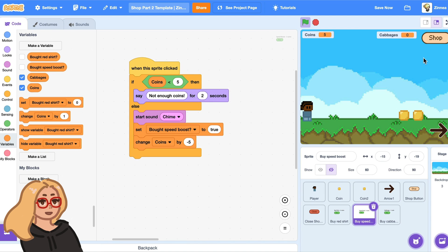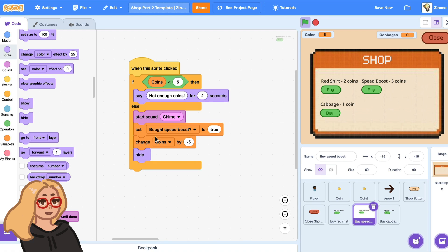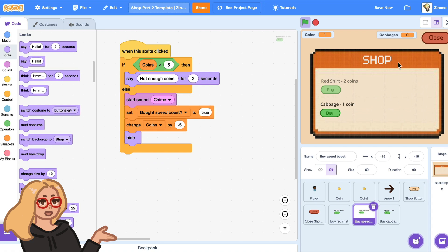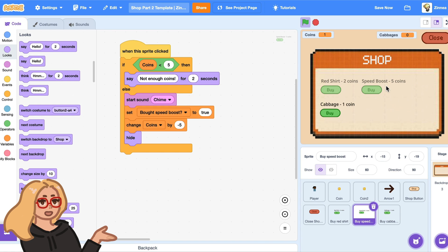The last thing I wanted to show is how to add an item to the shop that the player can only buy once. Let's say you want the player to only be able to buy the speed boost once, because there's really no point in buying the same speed boost again. The way I would do that is in the speed boost sprite — after the player plays the chime sound and buys the speed boost, I will have this button hide. So once I buy the speed boost, it hides. But if I close and reopen the shop, the speed boost comes back.